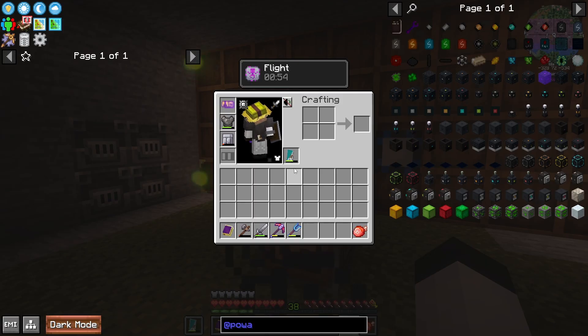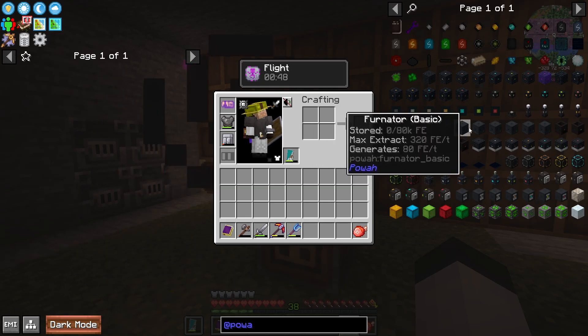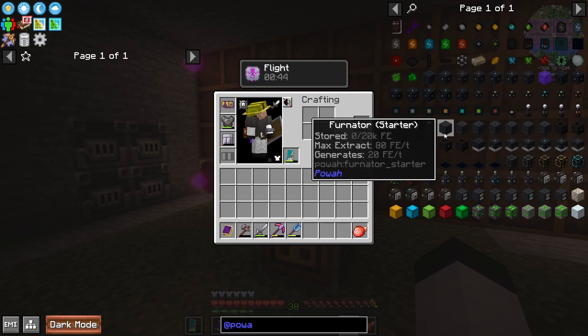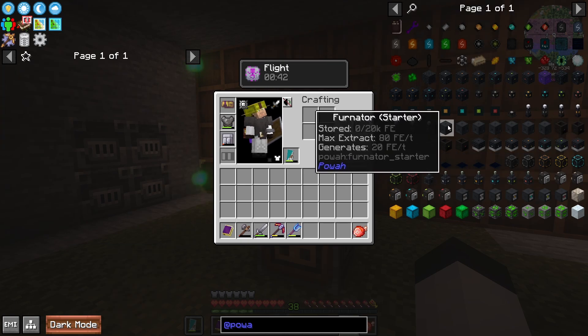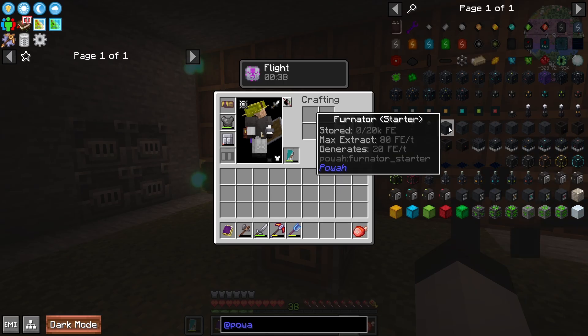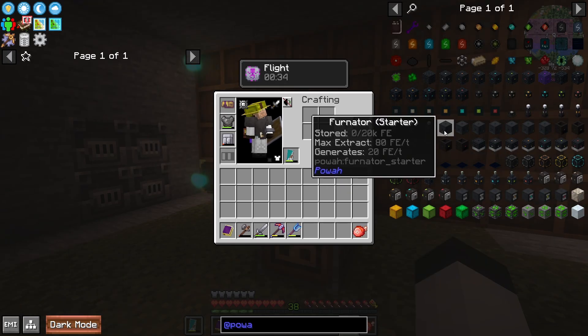Looking at the power mod, I see three different ways that you can generate energy. The first one is with the Furnator series — this is like furnaces. There are different levels, and basically what these do is they burn coal or some other thing like wood to generate energy, so it's not a renewable source. It just uses whatever you feed it. That means we'd have to have some sort of farm or some sort of way to generate coal or wood or whatever.